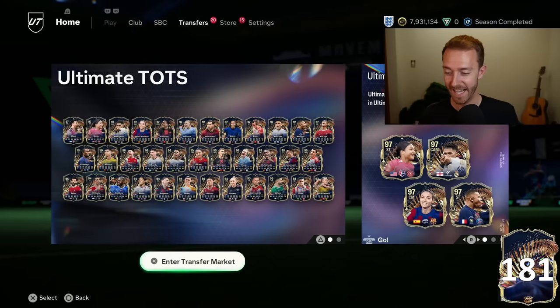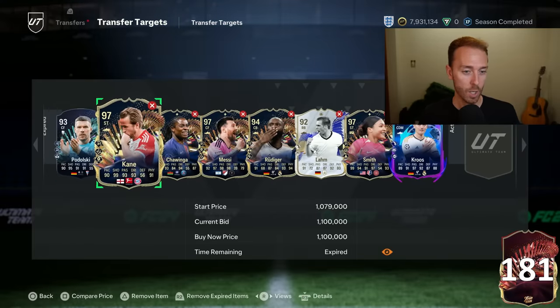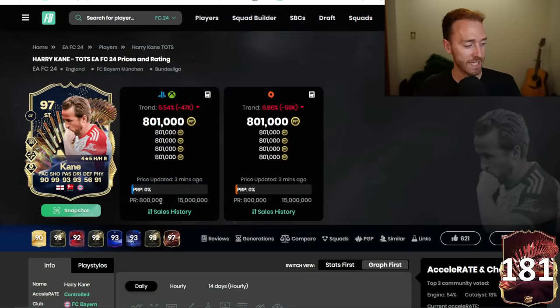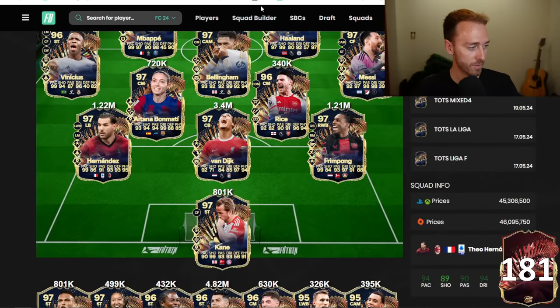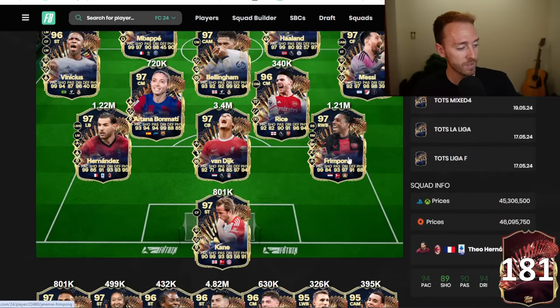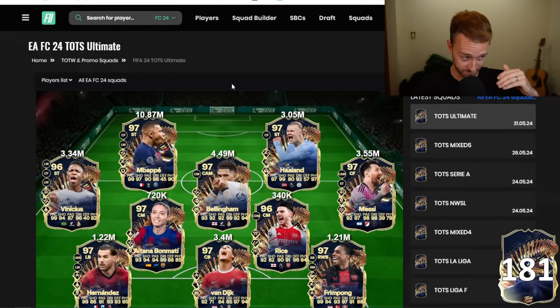That's how a lot of the Real Madrid cards are moving on the market right now. Bellingham went from 120K to 180K right now. Some of his cards are going up a lot because people are super hyped coming back to the game to use players they saw do well and get links to Kounde. Now let's look at the Ultimate TOTS cards - I remember buying Harry Kane for 1.08 million coins yesterday, sold it for 1.22, and right now Harry Kane is minimum price 800,000 coins - down 400K in one day.